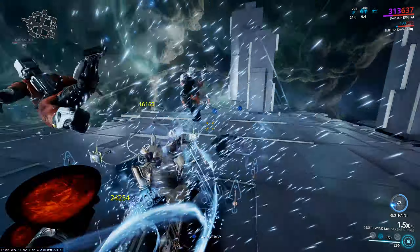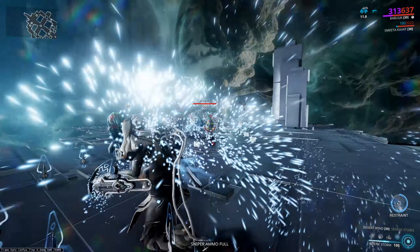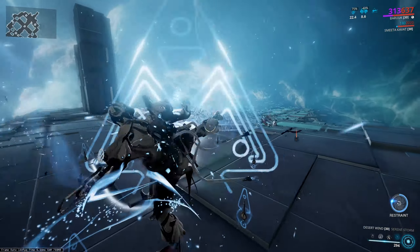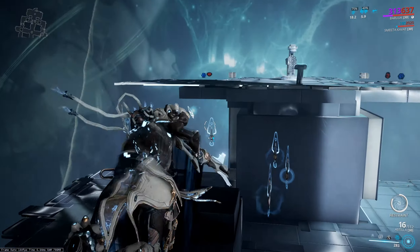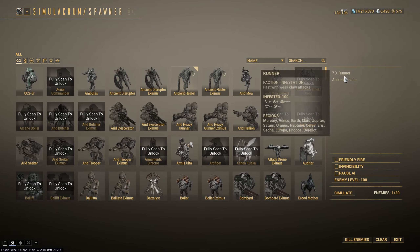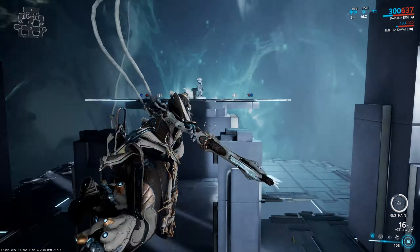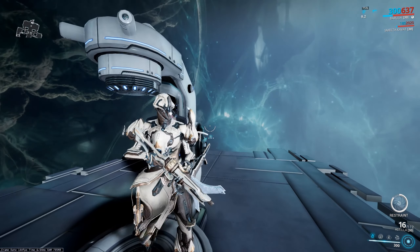Corpus enemies die easily — Baruuk doesn't care for the Corpus. Infested die just as easily; disarming them does nothing since they're going to melee you anyway. Corpus and Infested Baruuk handles pretty easily, and Grineer as well — but the bigger, tougher targets like heavy gunners and corrupted heavy gunners might last a while. That's against level 100, of course.